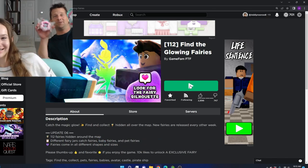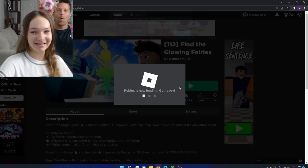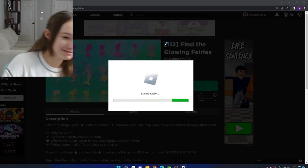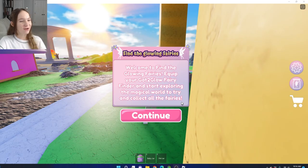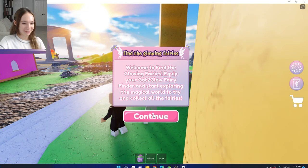And I have my dad with me. I have the toys. And let's get to the game because this looks like a lot of fun. I'm excited to see what it is. Welcome to Find the Glowing Fairies — equip the Got2Glow fairy finder and start exploring the magical world to try and collect all the fairies. Let's do this.